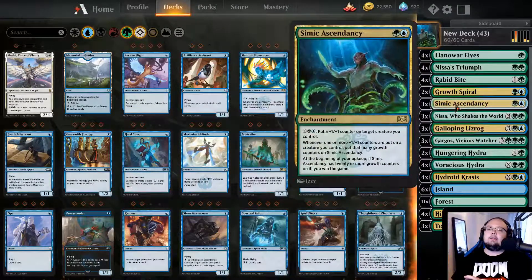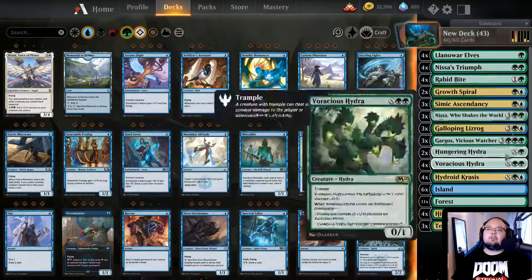This is a Simic Ascendancy deck. The idea is we're going to be winning with Simic Ascendancy. The win condition being: at the beginning of your upkeep, if Simic Ascendancy has 20 or more growth counters on it, you win the game. You gain growth counters whenever one or more +1/+1 counters are put on a creature you control - you put that many growth counters on Simic Ascendancy. You can also pay 3 mana to put a +1/+1 counter on a target creature you control. It's a very cheap 2-mana enchantment.